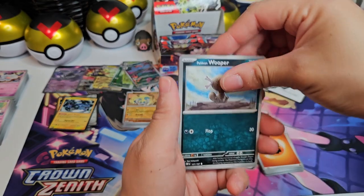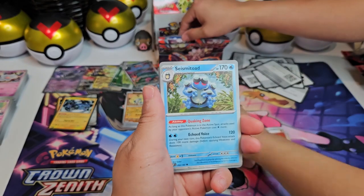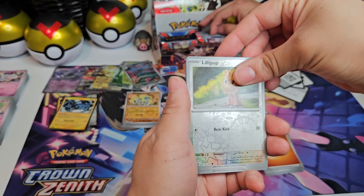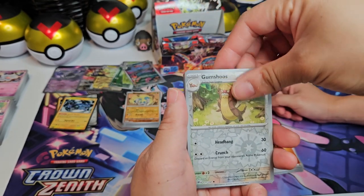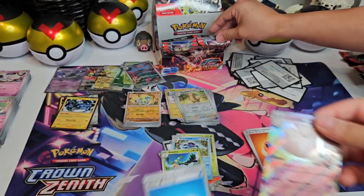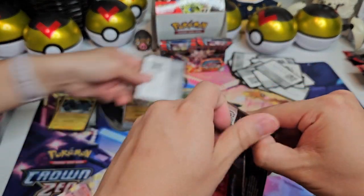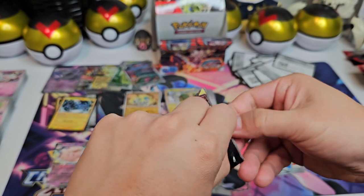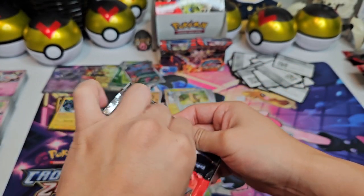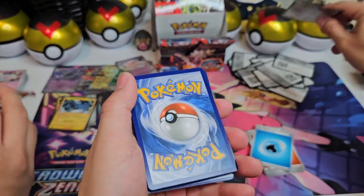We still have a few more too. How many more do we have? One, two, three, four, five, six, seven — nine packs left. Gumshoos, and the Fable — yeah, it's beautiful. We have not pulled that one yet, so that's another EX. We're getting some pulls — those are good. And two special illustrations, which is good. Can we get more? We got about nine packs left if my count is correct.